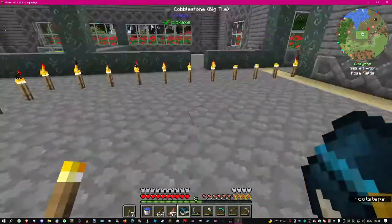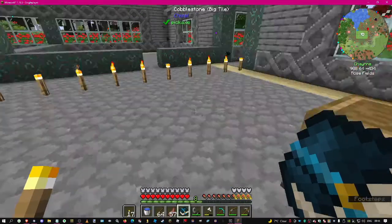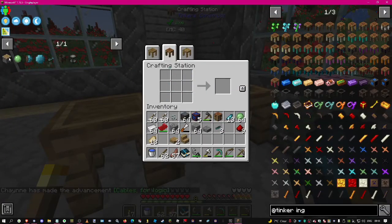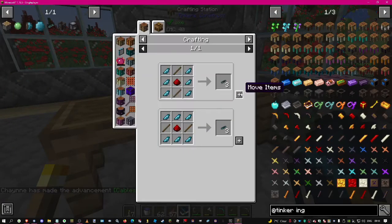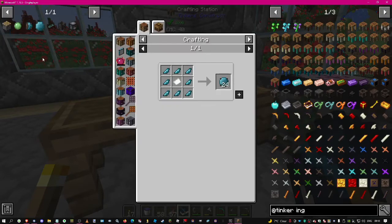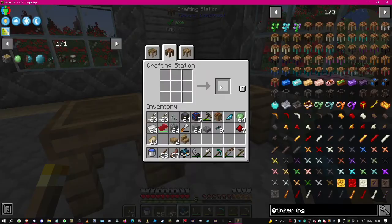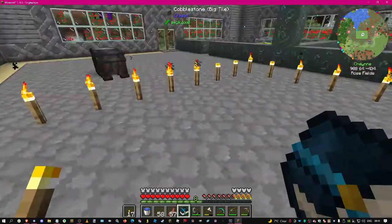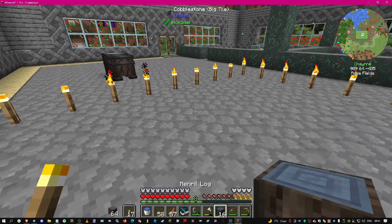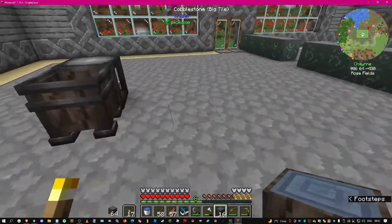So the book says we need logic cables - we have that. Then we need to make mineral cards - we need to make some more mineral blocks. Let's make a couple of those.